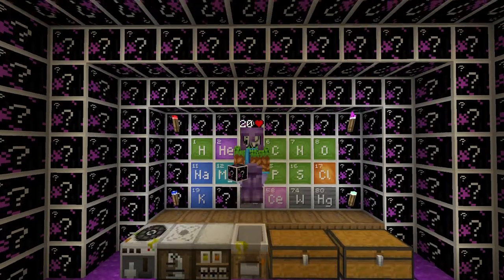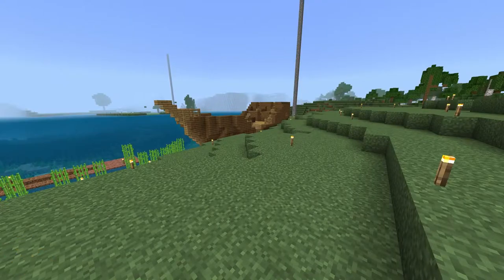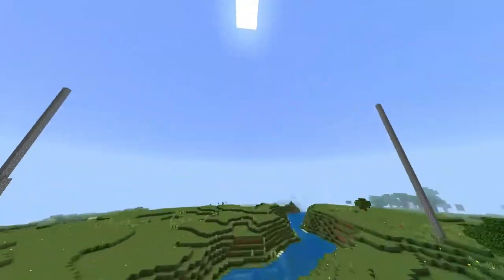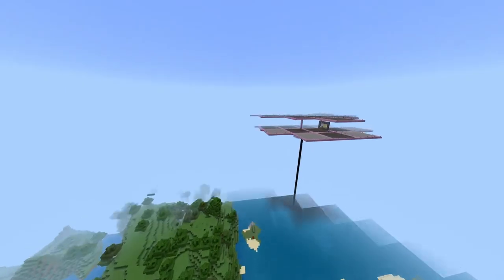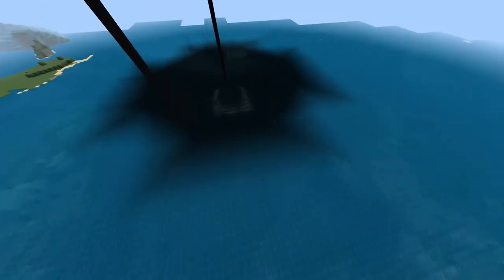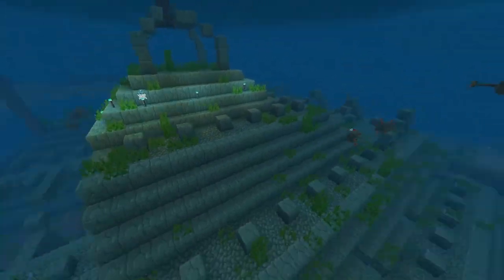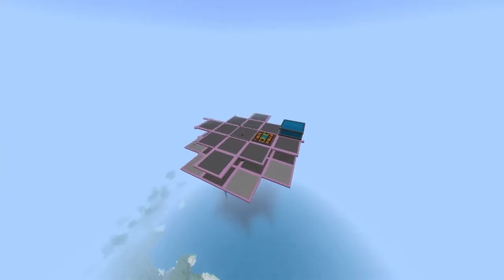Stay tuned till the end where I'll have all the crafting recipes for the Education Edition. Last episode I showed you my Strip Mine, and if you fly from my Strip Mine a couple hundred blocks this direction you will eventually come to my Sky Farm. This is where I'm building and where I keep all my stuff, and the reason I built this here is that underneath it there is an ocean monument.